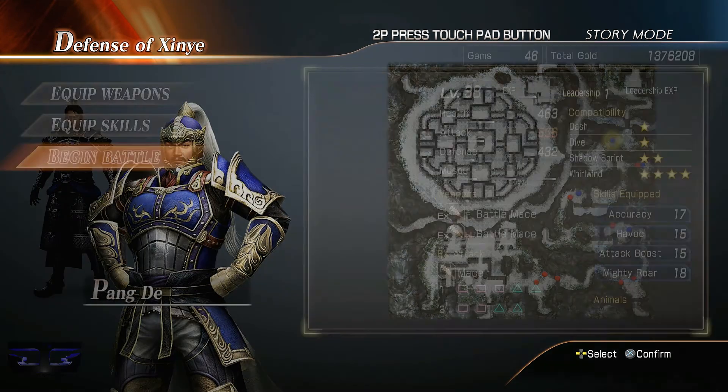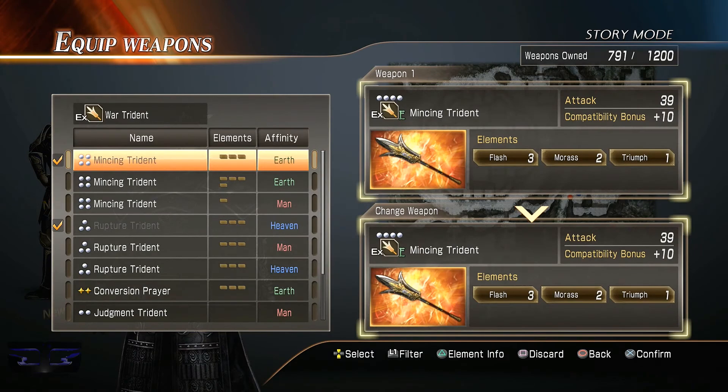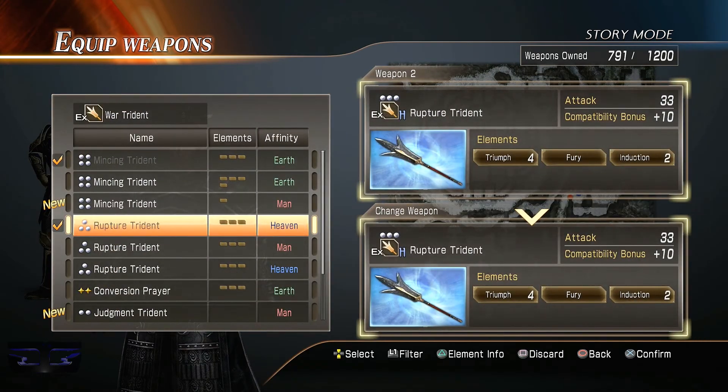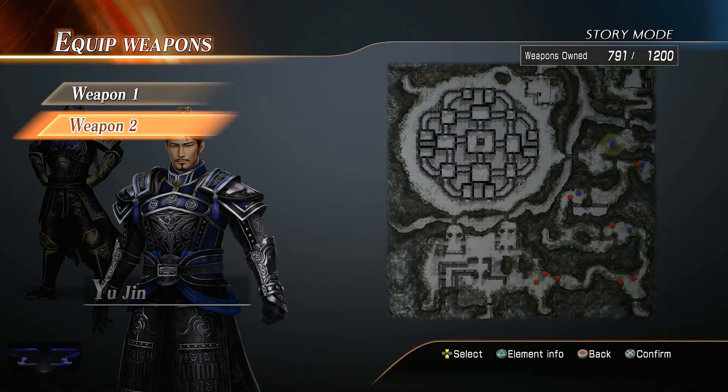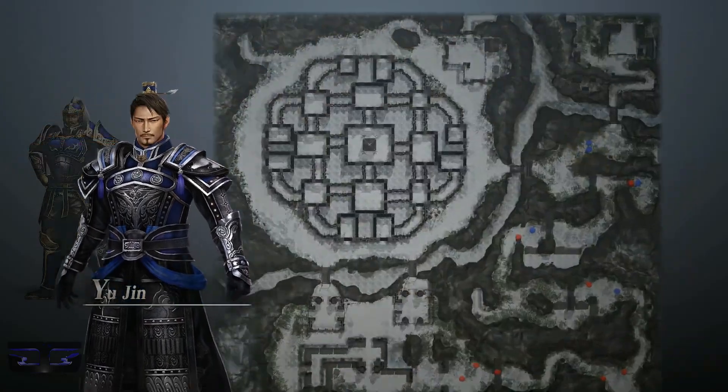So in this hypothetical what-if story, the Wei forces lost the Battle of the Castle and are forced to retreat. We're going to defend this spot from Guan Yu. I'm going to go with Yuqin because this one's quite difficult and I want to use a character that is kind of high level. Hongda isn't going to meet those expectations.